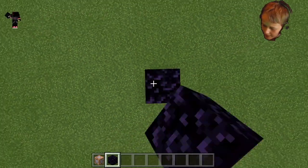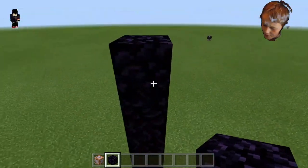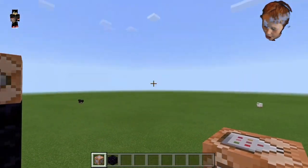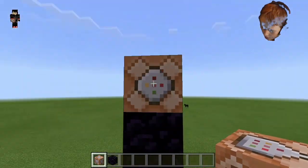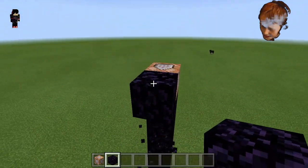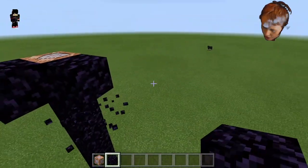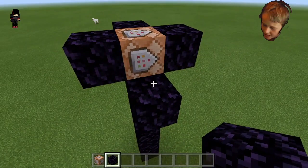Basically what you're gonna do is build probably about six blocks up, maybe five — it doesn't really matter. Then you're gonna put your command block on the top facing that way with the arrow. Then place a piece of obsidian in front of it, and do that all around it so it creates kind of like a little flower around the TNT.